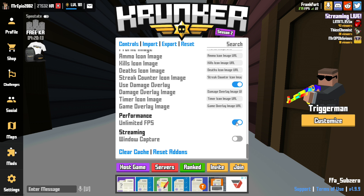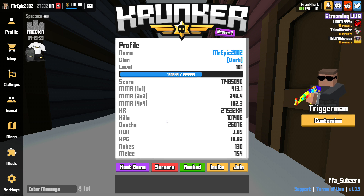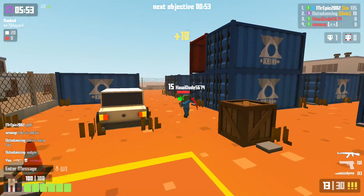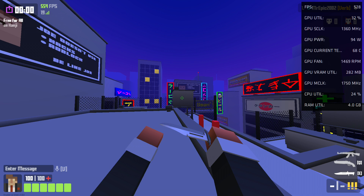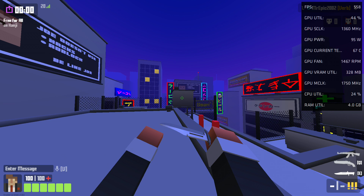Unlimited FPS of course I have turned on, and window capture off. Now let's go into the optimizations. In case some of you didn't know, movement in this game is actually tied to FPS — so the higher your FPS the better your movement will be, including jumping, sliding, and turning. One of the simplest ways to increase your FPS is by disabling the FPS counter. As you can see in this example I'm getting around 550 with the counter on, and if I disable it I'm getting about 580. Just a small improvement, but on some devices it could give you a big FPS boost.